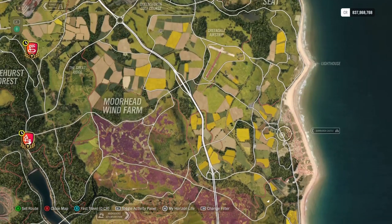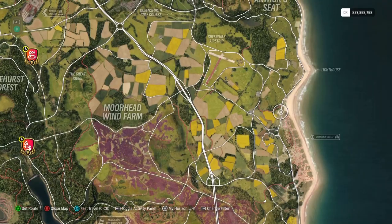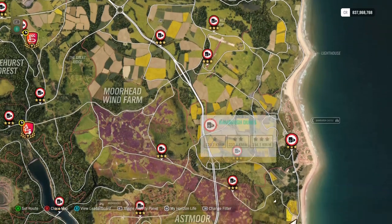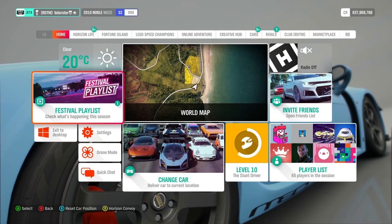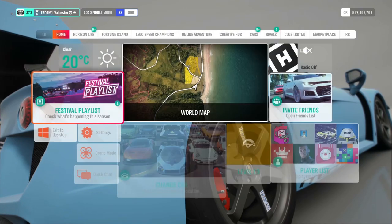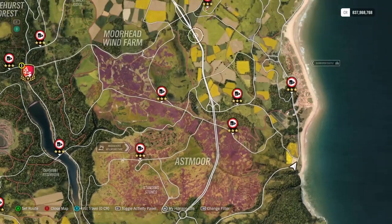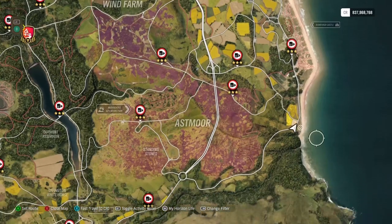Here you have a speed trap — I start from this point and drive to there. In X class it's very easy to get that speed, so I just did that five times to complete that Forzaton challenge. For the top speed, you can either do it here at the map where we just did the speed trap, or go to the highway, start from the south and drive north, and you will easily get it.